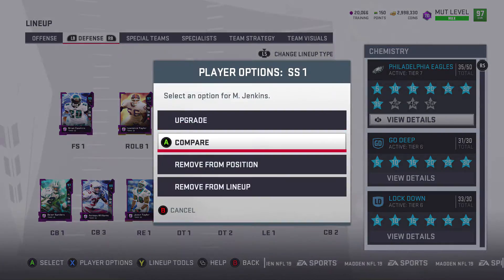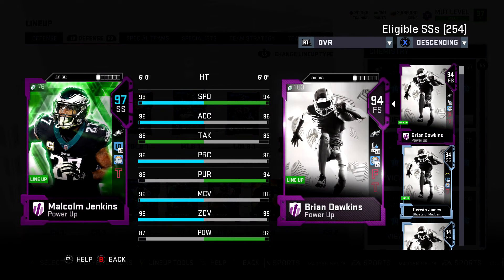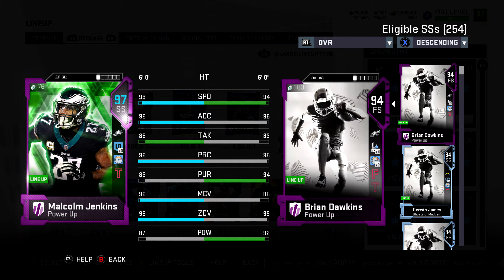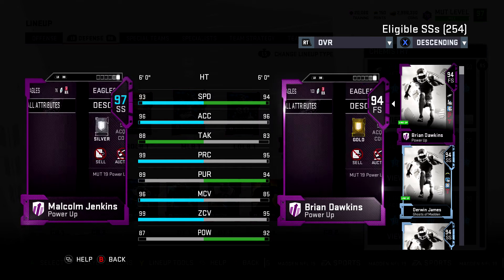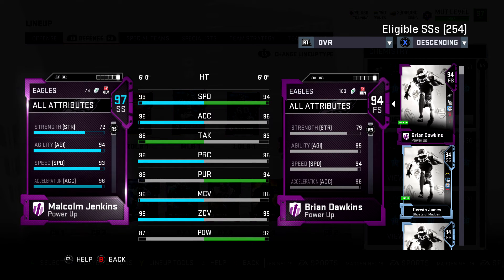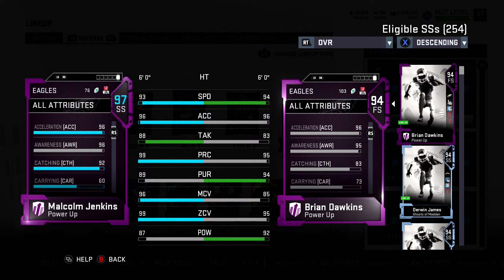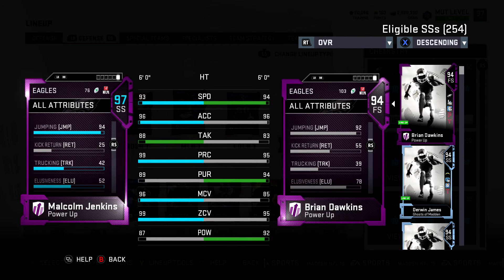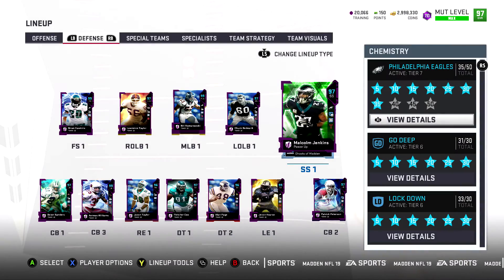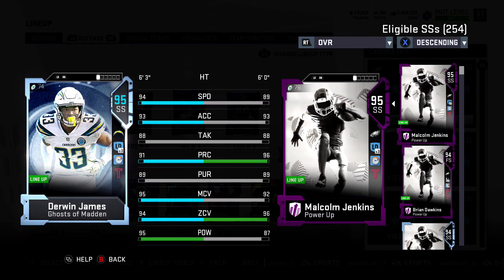Moving on — Malcolm Jenkins at strong safety. He needs an upgrade; I thought he was going to get one for Team of the Year. 93 speed, 96 acceleration, 96 man, 99 zone, 99 play recognition. That 96 man is important — I really like to cross-man my safeties. 92 catching, 94 jumping. He deserves a new card and I need his speed to be a little higher than 93.